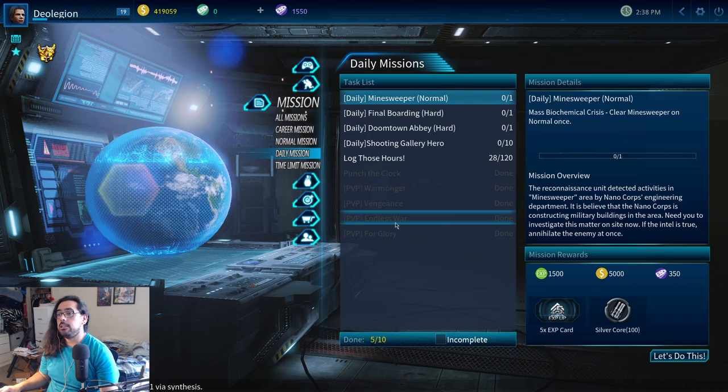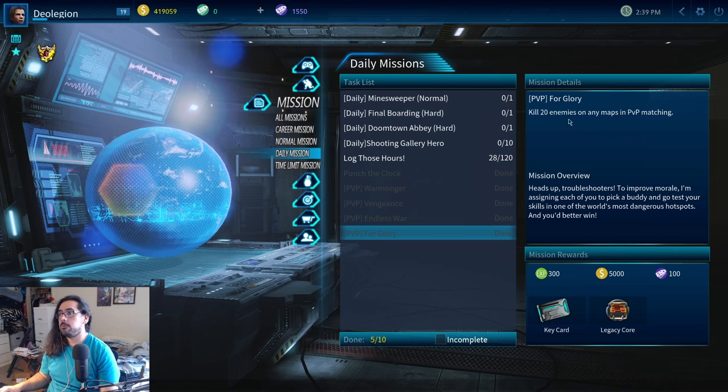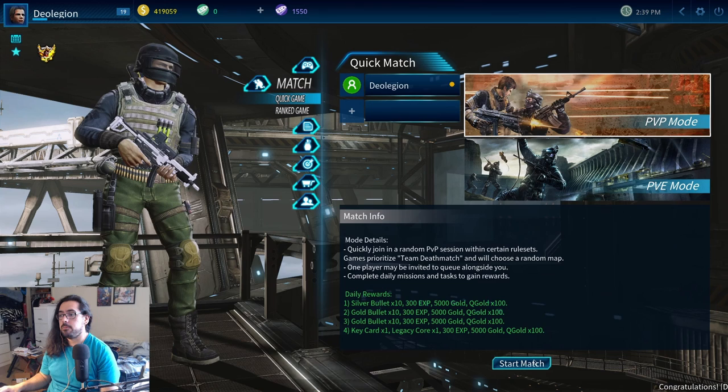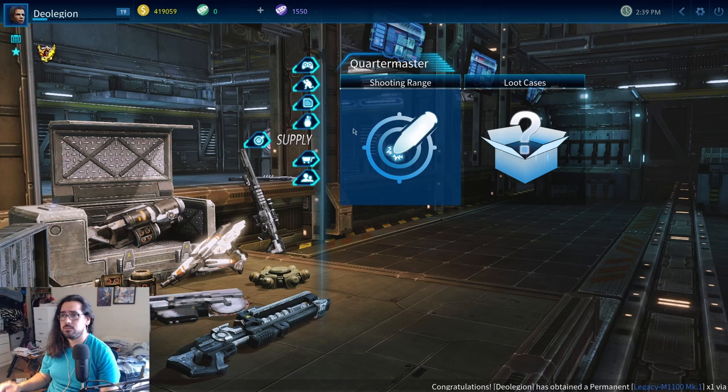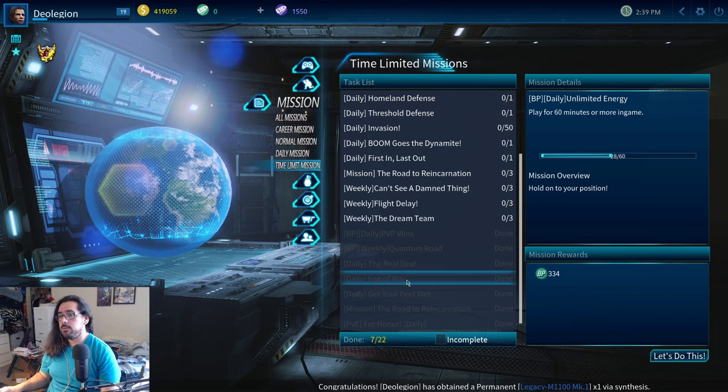For your daily missions, the major one you want to be looking at is PVP for glory — you get one legacy core. You only need to kill 20 enemies on a map. So just come over here to matchmaking, go to quick game, make sure it's set to PVP, and start a match. It will do matchmaking for one minute and queue you up with other players. If no one's on, it'll queue you into a bot match and you'll need to kill 20 bots. Most PVP matches are over in about six minutes, so it's really quick — six minutes and you get your legacy core.